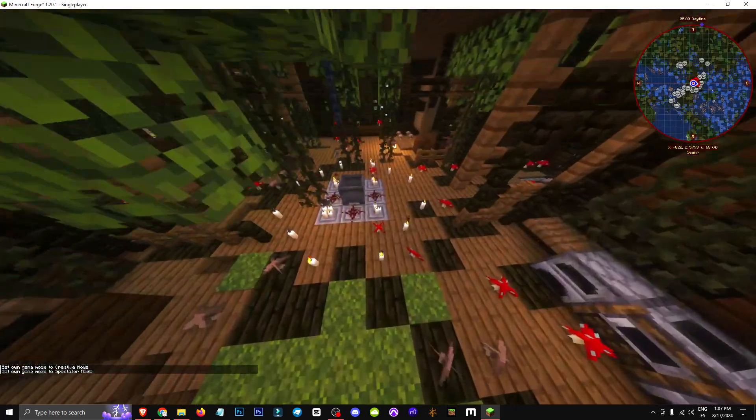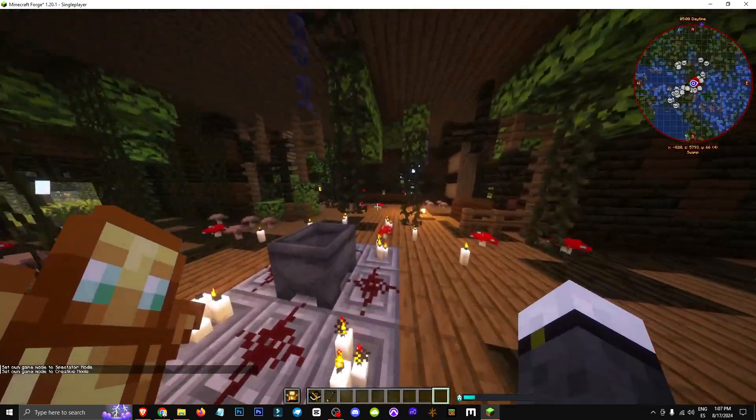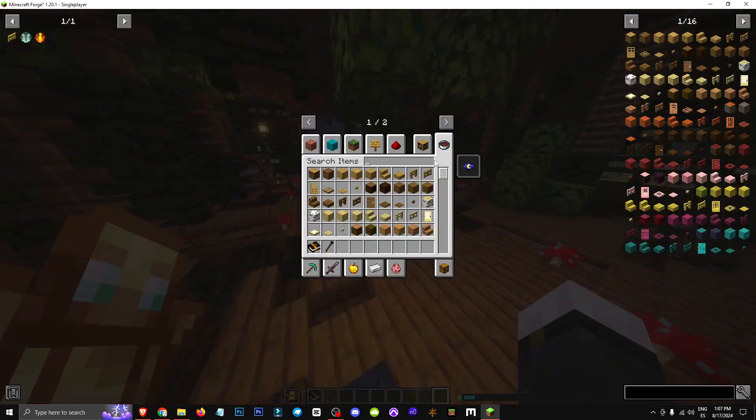However, this structure has a small crystal ball that spawns a witch when you interact with it. Right-click it and a witch will appear. She's a boss, so be careful.